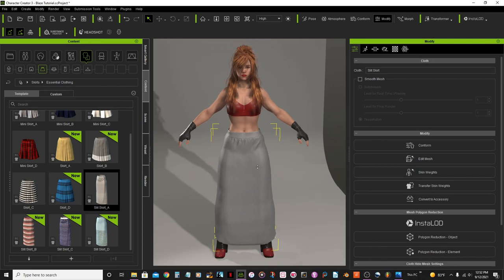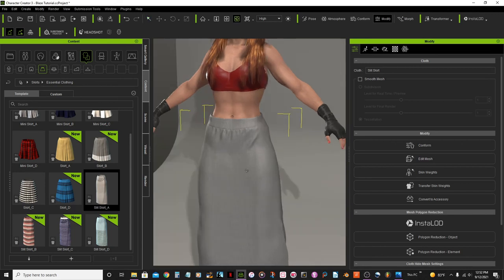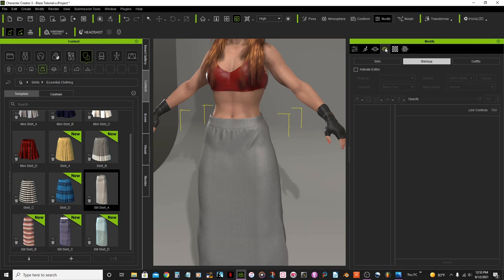The only thing I need to do is get the proper texture, and in Blender I'll be doing this part in black — a black stripe like in the photo. Although that looks like it's part of the belt, in this case I'm just going to make it part of her skirt instead.